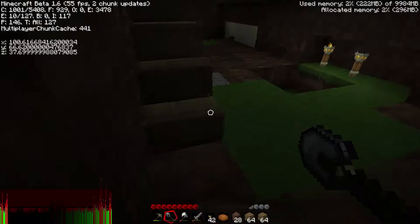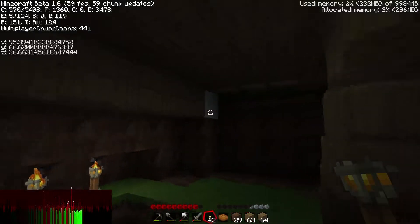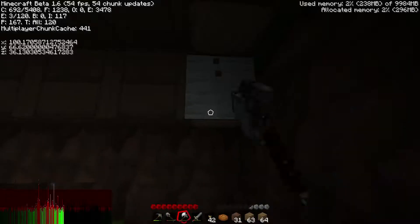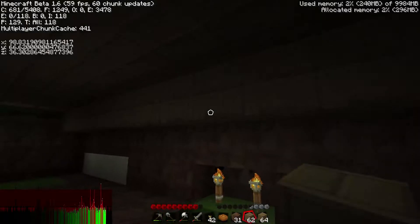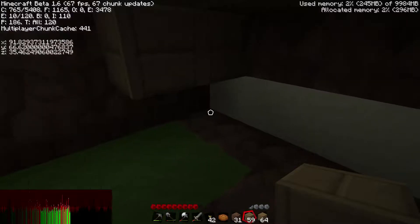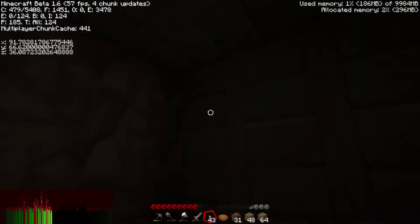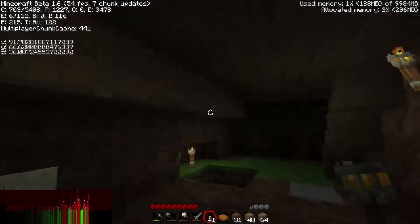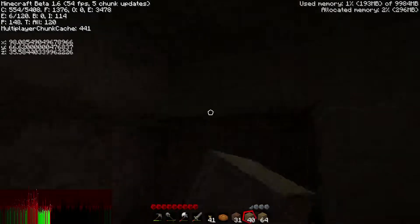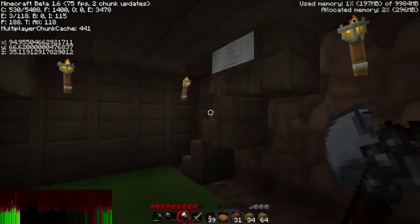How is it... I was going to say, how is there dirt over here? Then I realized there's probably some dirt already down here. There you go. I did have a log - oh well, I'll just place cobblestone. It's not like you can see it, it's in the ground anyway.